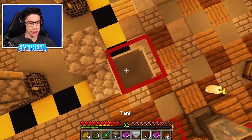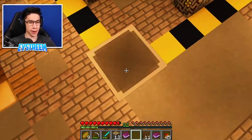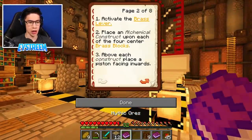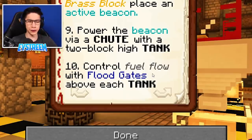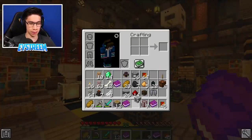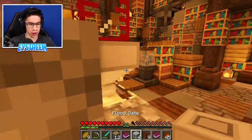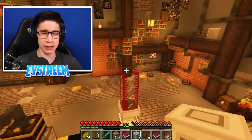So we'll put the chute on. We'll put two blocks high tanks, and we'll do that for each of these beacons here. One, one, two. And then finally, guys, we've got our chute over on this beacon here. Bang, and then our two tanks. Very nice. Up next, Step 10: Control fuel flow with floodgates above each tank. So we need to control the fuel that goes into these tanks using floodgates. There we go. Perfect. So we'll put each of these on top of each of the tanks as requested by the instructions.